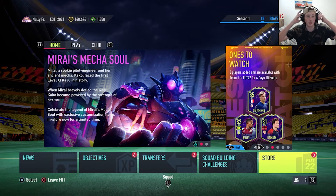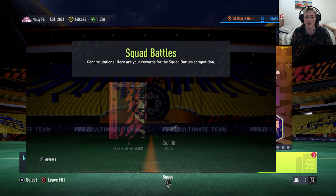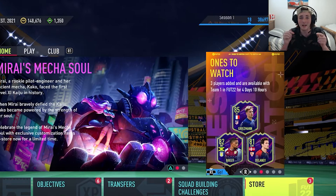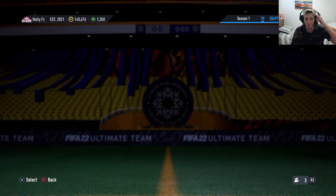As you can tell by the store, we got three packs. Two of them are from squad battles. For squad battles, we got Elite One — I think we got two rare player packs, and we also got 26k or something, that's why we're on $148,000. Let me know in the comments what you want me to do with that. But first, before we open the packs, let's check the transfers because we sold a couple people.